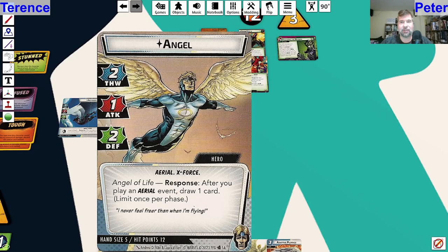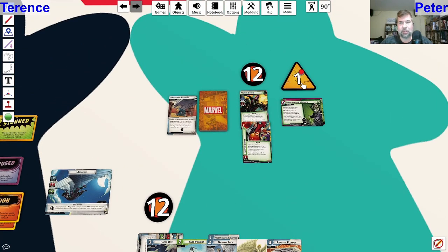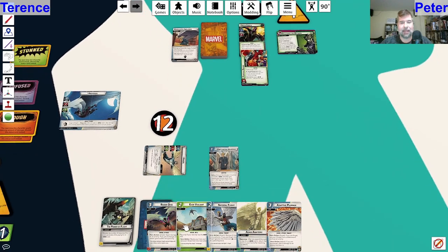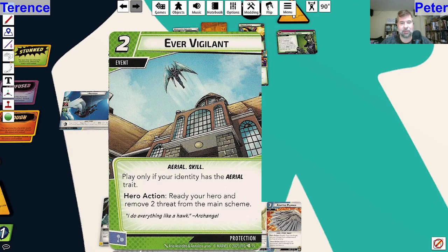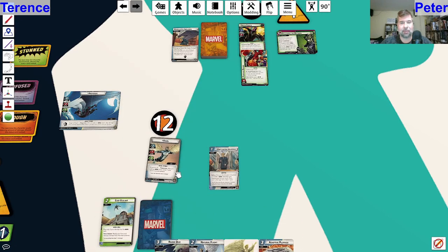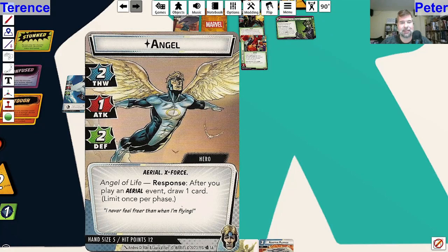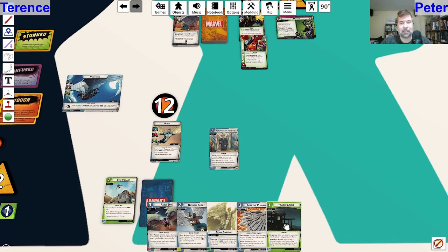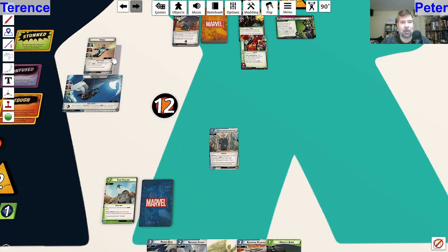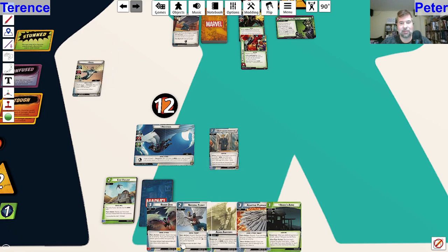I'm going to thwart for two first to get rid of that threat, then pay for Ever Vigilant - play only if you have the aerial trait, ready your hero and remove two threat from the main scheme. Let's ready our hero and remove threat from the main scheme. The other thing is I get to draw a card after my hero plays an aerial event, limit once per phase. Now I'm going to change to Archangel - readied as Archangel.